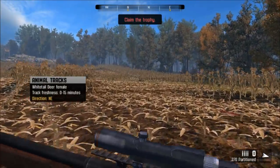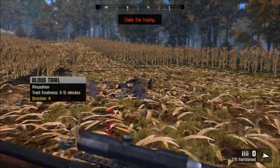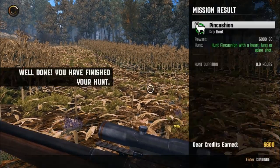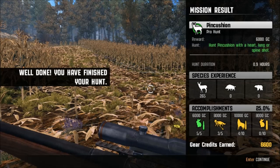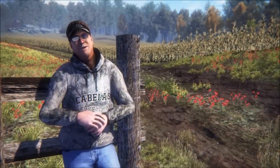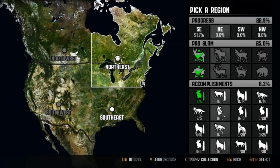We didn't get a double lung shot or a heart shot on him, but at least we dropped him. Very nice. We got 6,600 credits for that one — that is a nice hunt. That's a good hunt in my book any day. A lot of folks around here are going to be jealous when they hear about you taking old Pincushion. You've earned the right to hang his antlers on your wall. Well played, sir. We got a new region unlocked, guys — we can now go to the northeast part of the country, and 11 animals added.